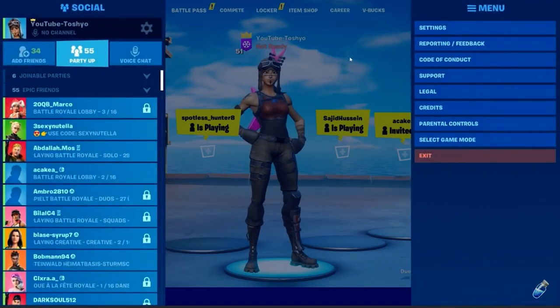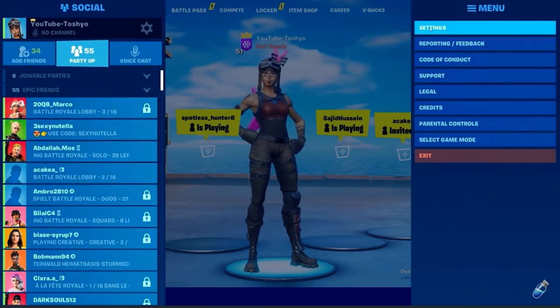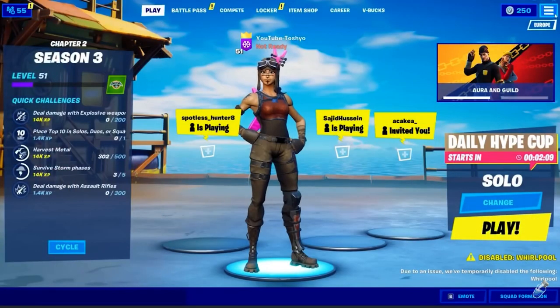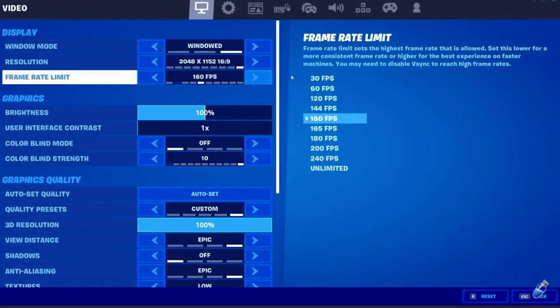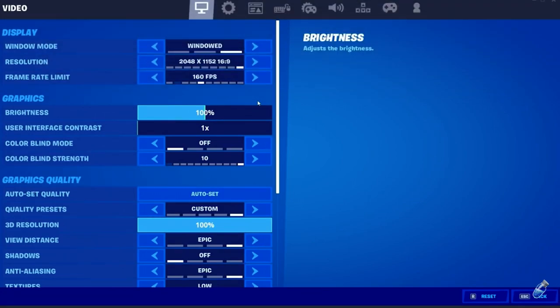So the first thing you actually have to go ahead and do is go to the settings. Once you are there, just click the free bus menu and go to the settings. Once you are in the settings tab, make sure you follow all the steps — if you miss a step in today's video and don't watch the entire video, you will miss out on this glitch.